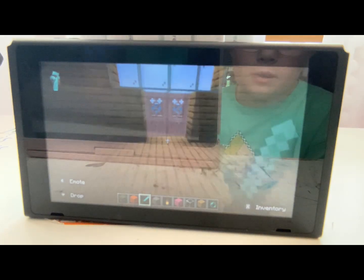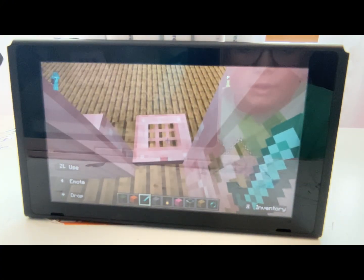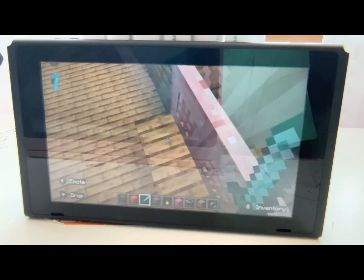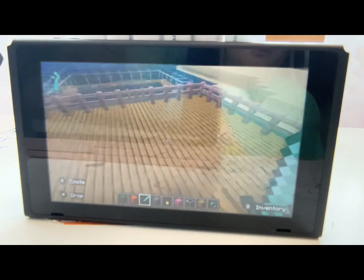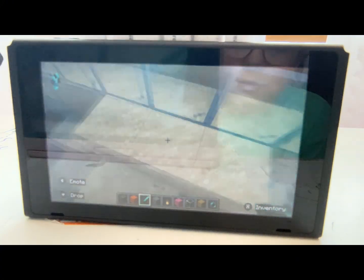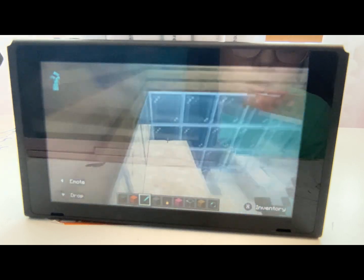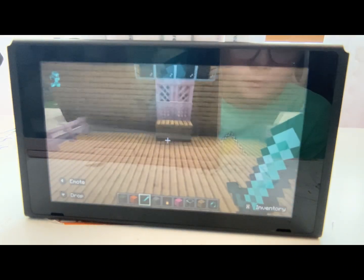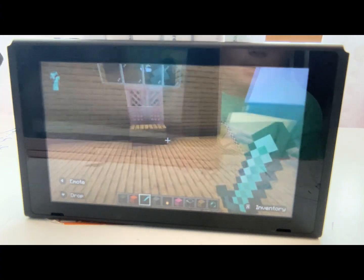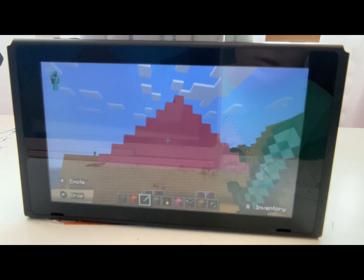This is my grand window — it's not that great. I also have these little things called trap doors to keep monsters out. This is my deck, which also has a gate, and here is my pool with glass around it so no water zombies can come in. That's all for my house. Oh, and up here I have a nice pink roof.